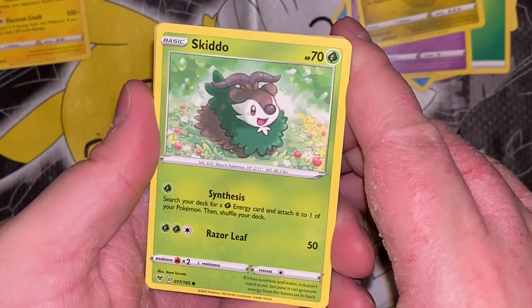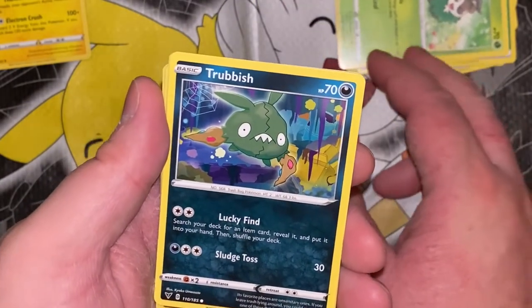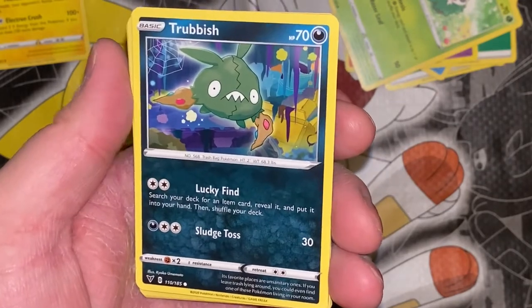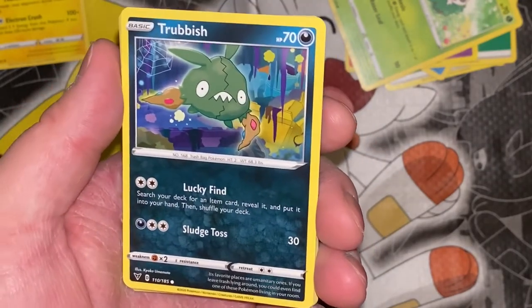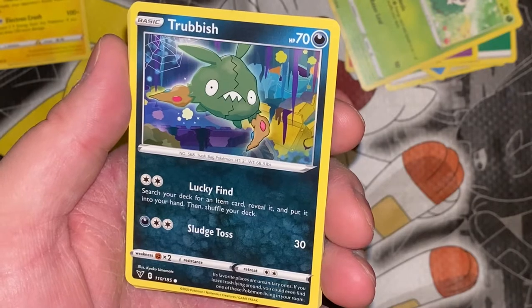If it has sunshine and water it doesn't need to eat, because it can generate energy from the leaves on its back — that is weird. Trubbish — look at this pile of trash. It takes two energies for Lucky Find — like, you're a pile of trash and this move is all about finding something good, but if you're trash that would be in you, like why does it take two energies? Its favorite places are unsanitary ones — if you leave trash lying around, you could even find one of these Pokemon living in it, which is weird.